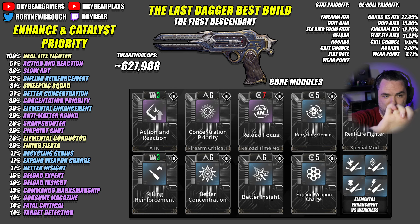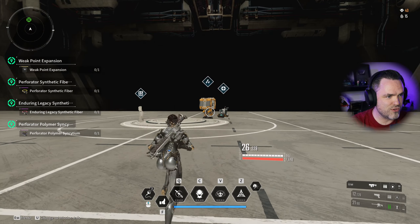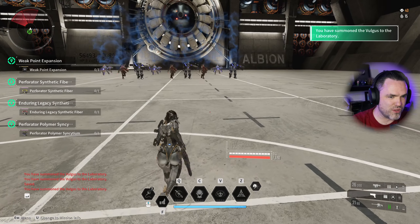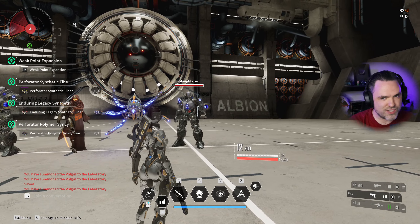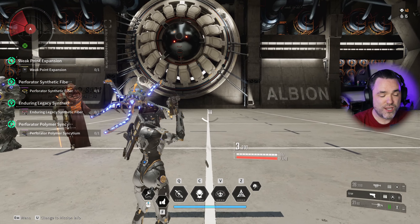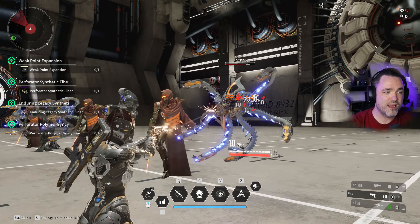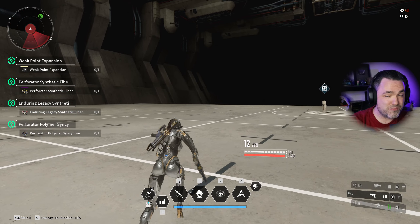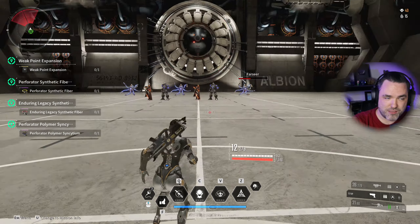You could swap Real Life Fighter for Firing Fiesta on this weapon, build up your stacks, use a whole magazine, and when you reload you trigger Firing Fiesta — then go back to your main weapon and deal damage that way. The big challenge, though, is that when you swap off the Last Dagger, just like almost every weapon in the game, you lose all the stacks you had on Patience. I wish it could be the perfect sidearm, but swapping weapons clears the buff, so you have to keep the Last Dagger out to maintain stacks.